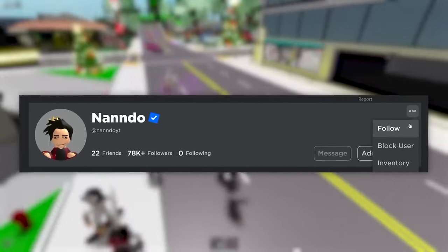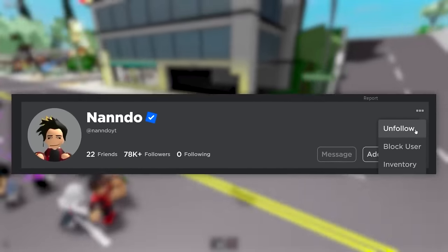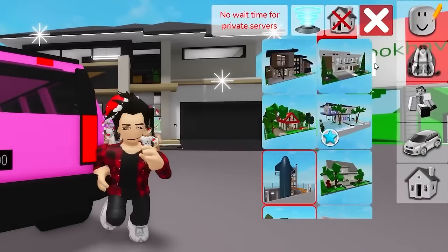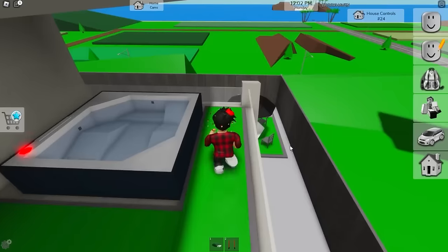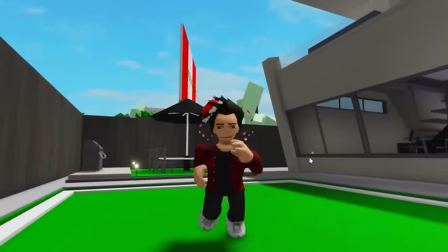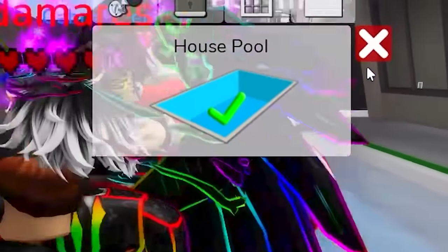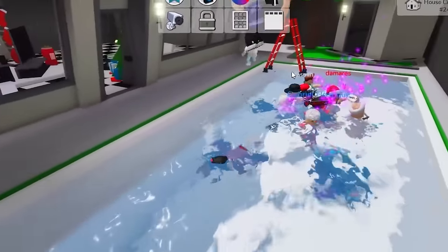Just click the three little dots and then the follow button to do just that, as well as play some other games with me sometimes. Our next bug is gonna need a house — it can be any of them. For this one to work, we'll also need to have premium in the game.